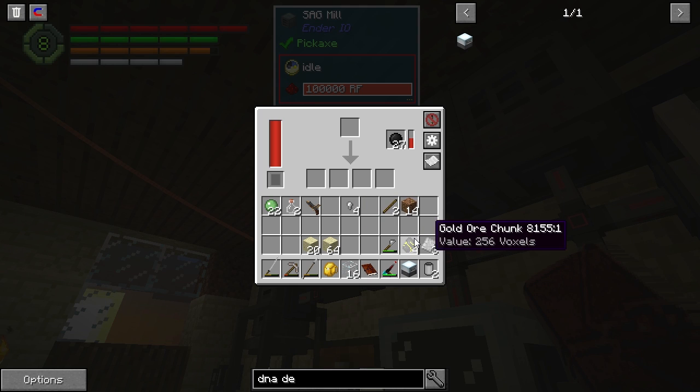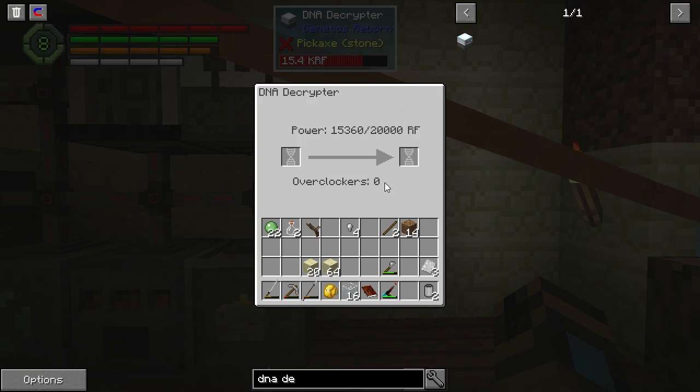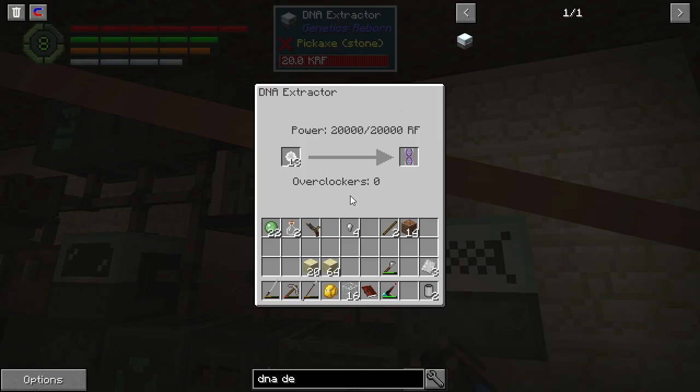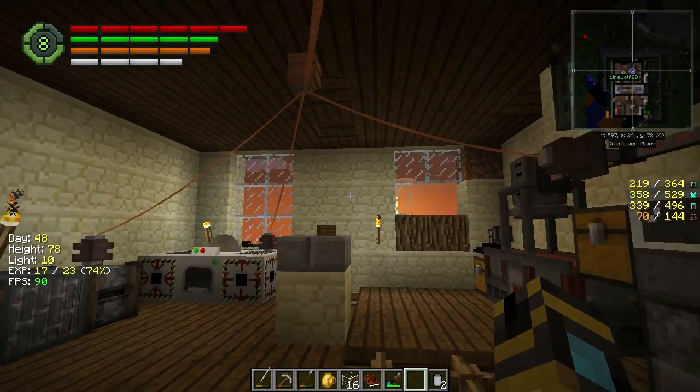It's getting dark again, which is perfect timing for me to make a solar panel. I know, right? It's all good. Multi-block assembly complete — we've got a solar panel, buddy! Nice. So how do we get the power?